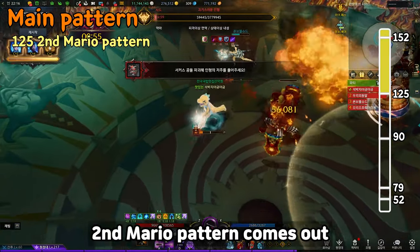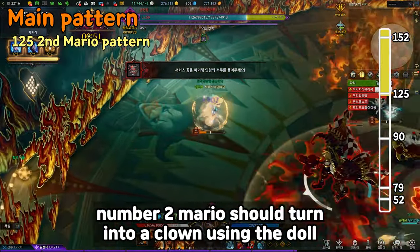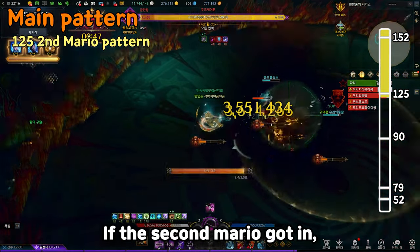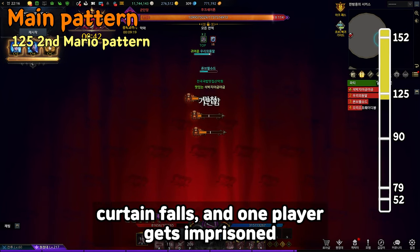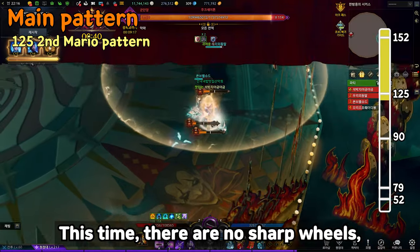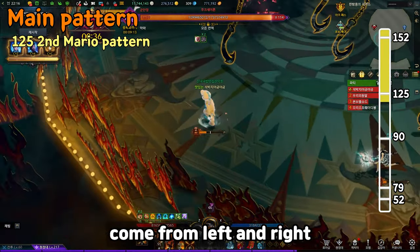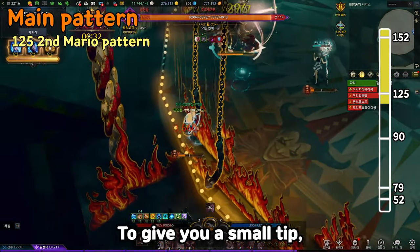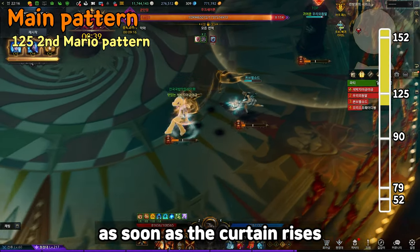At 125, the second Mario pattern comes out. Same as before, number 2 Mario should turn into a clown using the doll and head to the center. Once the second Mario gets in, write down the color. The curtain falls and one player gets imprisoned. This time there are no sharp reels, but lots of hooks come from left and right. Dodge those hooks and quickly stagger the boss. As a tip, hooks come out slowly, so use utility skills as soon as the curtain rises.